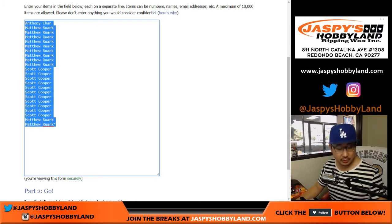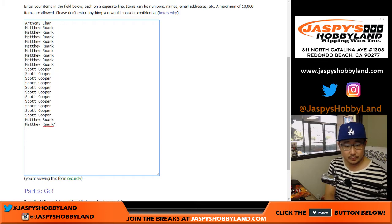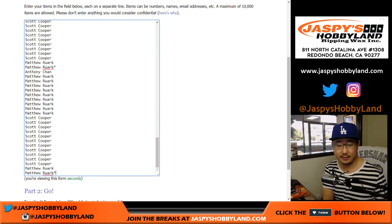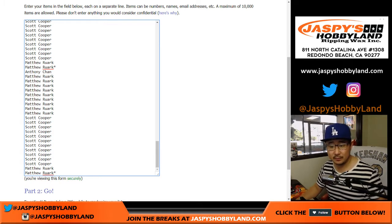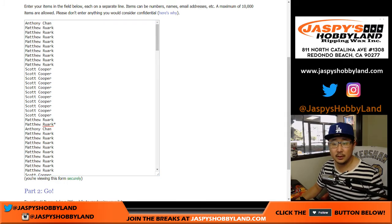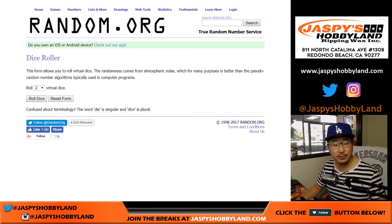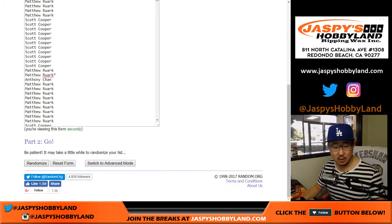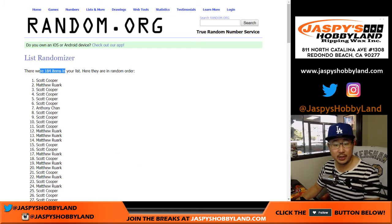Yes, so there are eight columns. Let's randomize just your names nine times — four out of five, nine times. And there you go, there's 184. Perfect.